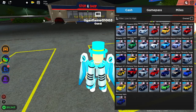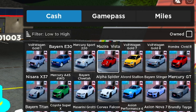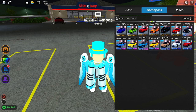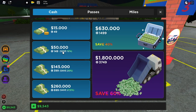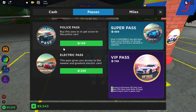Alright, so as you can see, this game has a lot of cars. It's kind of new, so it doesn't have a lot of cars, but it's not bad. So it has all these cars. It has some game passes here, like VIP pass, police pass and stuff. And miles — these are like milestones or something, that's pretty cool. And then here we have the store, where you can buy some stuff. Here is where you buy the game passes. We have all these game passes here.